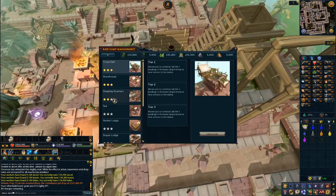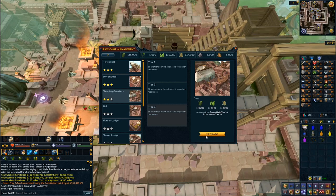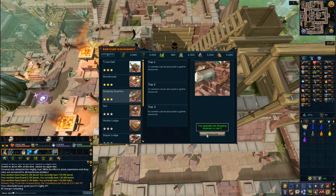Another bit of daily-scape is the Anachronia base camp, and I maxed out the sleeping quarters so I now have the maximum amount of workers to assign and gather resources quickly. I still need the level and item requirements to max out all the other buildings, but I'll get there eventually.